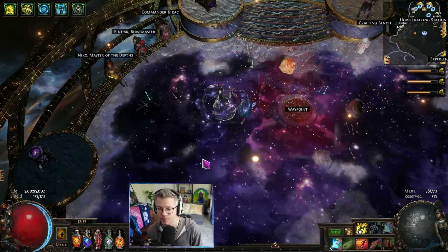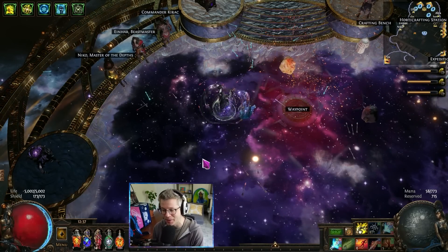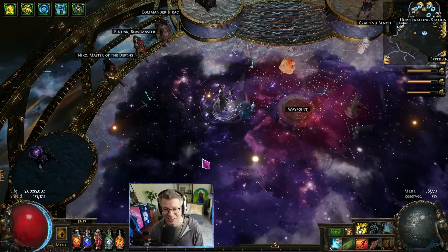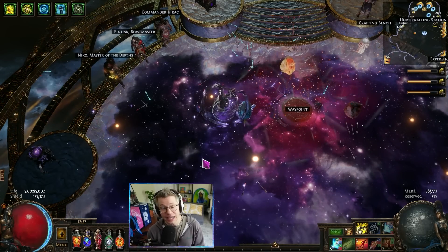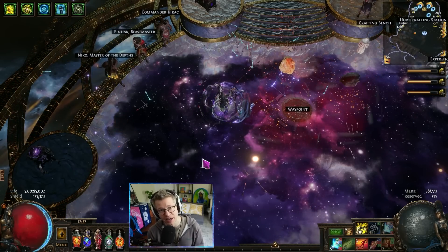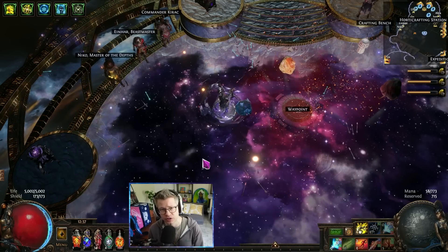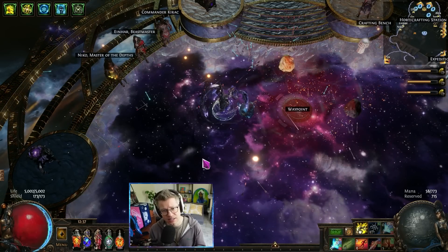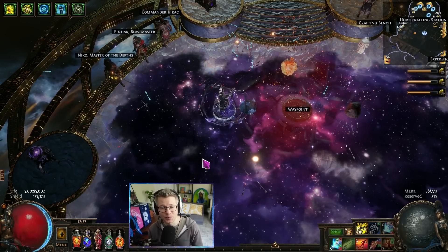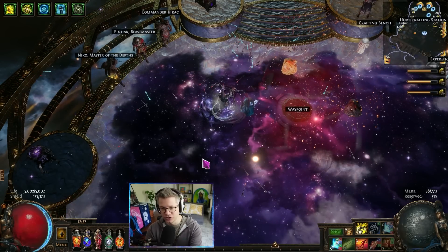Hey, what's up everyone. This is my Vol Ice Shot deck-stacking Deadeye that I've been working on for about the past month. This is the absolute opposite of a budget build guide — this is just a build showcase. If you're interested in what this looks like at a lower investment, I did make a 10 divine recommendation video a few weeks ago. It can run T16 deli mirrors very cleanly at lower investment.